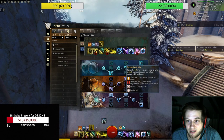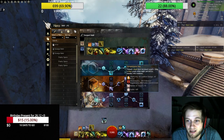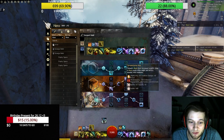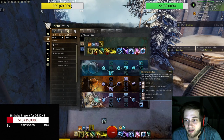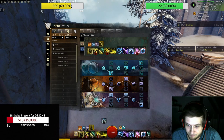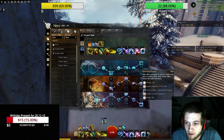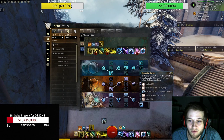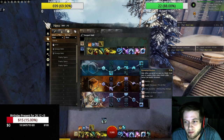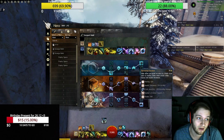Then you go for Tempest's Aria: tempest shouts have increased targets, using a shout grants allies might and inflicts enemies with weakness. Since you are playing with a lot of shouts as a tempest, this is your go-to — you go for 10-man auras. Really really strong and really really needed. Then we are going for Elemental Bastion: heal allies you grant an aura to, and grant frost aura to nearby allies when struck while below the health threshold. In my opinion the strongest one — every time one of your people is under 75%, you are giving them 4 seconds of minus 10% incoming damage. A lifesaver.